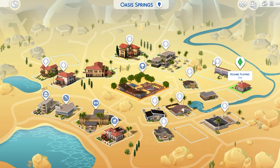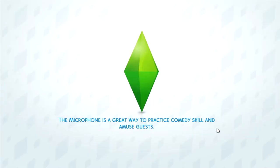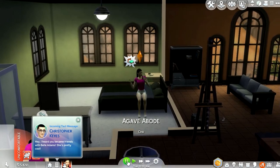Hey guys, welcome back to my channel, SparklesSparks here. For those who are new, welcome! I purchased the new game pack for Sims 4 — it's $19.99 US dollars, and with tax it came out to $21 and some change. It came out today and I'm pretty excited. I did check out some of the outfits and I just wanted to show you guys the rest of them.